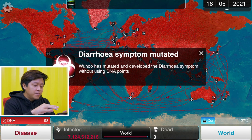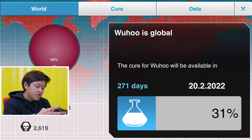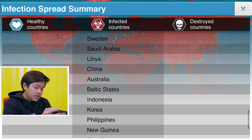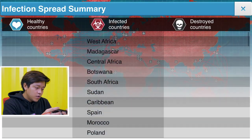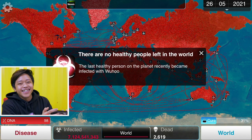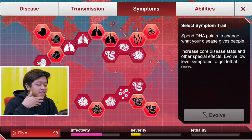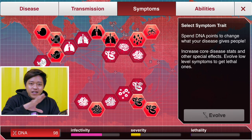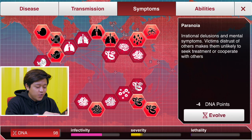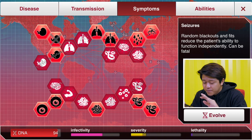We still have about 200,000 healthy people left. Blue bubbles will appear for you to pop to prevent them from curing faster. Diarrhea — yikes. First death in Central Asia! But how many people are infected? Wait — everyone's infected! There are no healthy people left in the world. Now this is the fun part — let's head over to symptoms. Our virus has mutated pretty evenly, and now we want it to be lethal and fast.